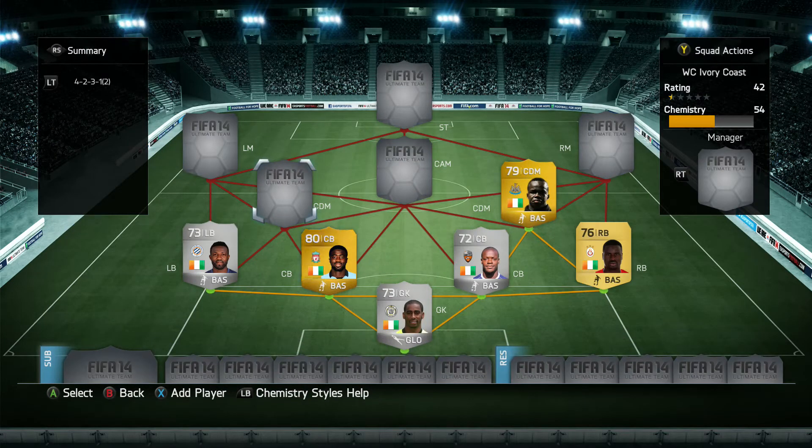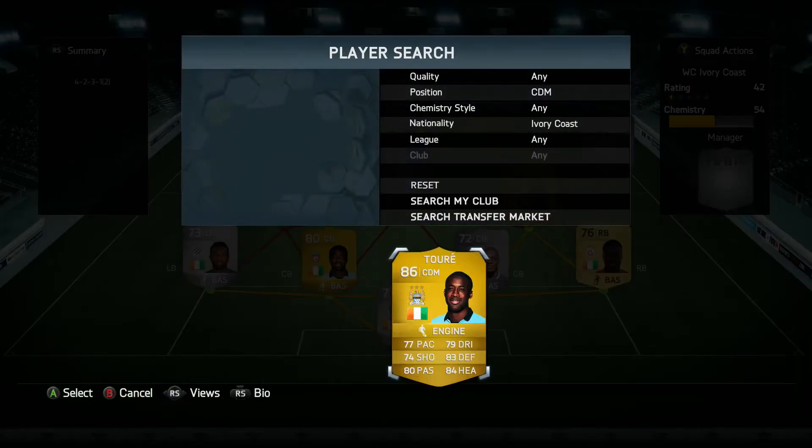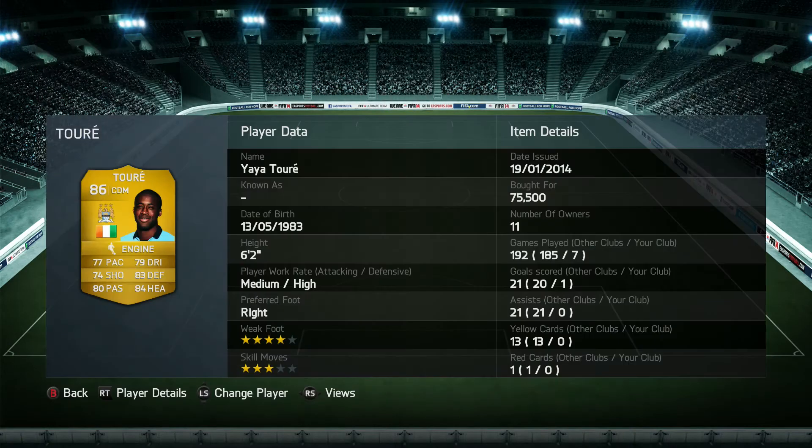Moving on to the most expensive player of this World Cup squad builder — Yaya Toure, the Manchester City CDM. Absolutely a tank in the middle. I picked up a Team of the Season card recently, which is why his price has gone up. His stats are phenomenal: 77 pace, 79 dribbling, 74 shooting, 83 defending, 80 passing, 84 heading, high defensive work rate, 6 foot 2, 4 star weak foot, 3 star skills. He plays more defensively minded in FIFA but worked fantastically well.